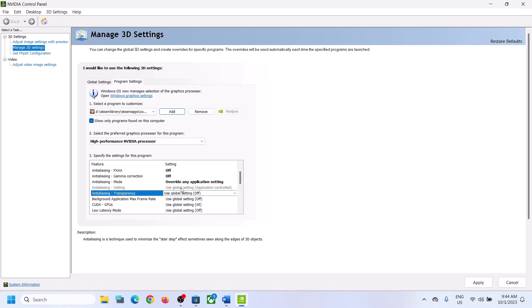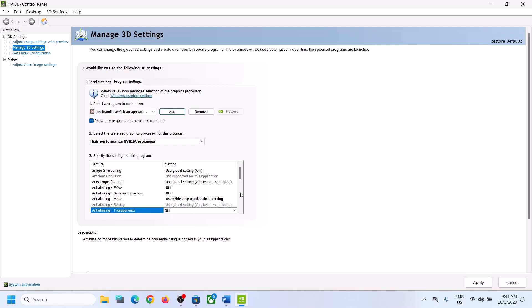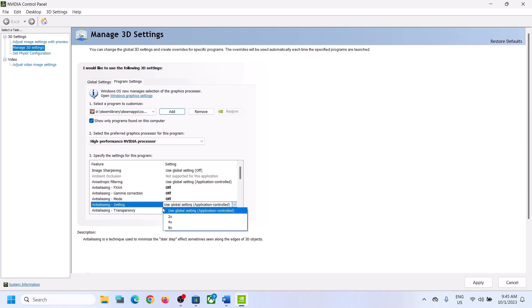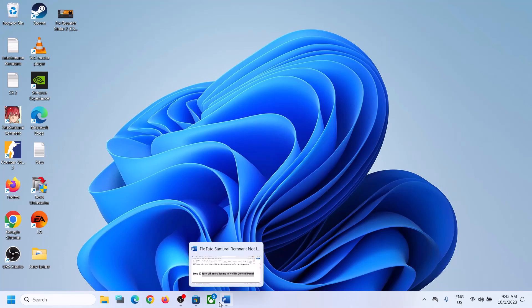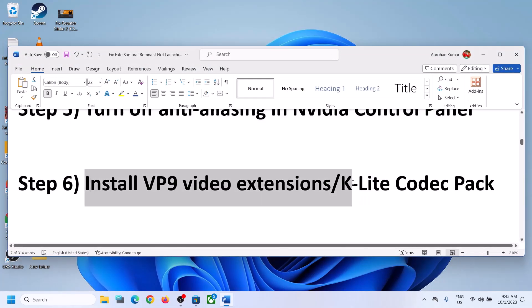In the anti-aliasing settings, if there is no option available we cannot turn it off, but for anti-aliasing mode turn it off. Once that is off, click on Apply and then launch the game.